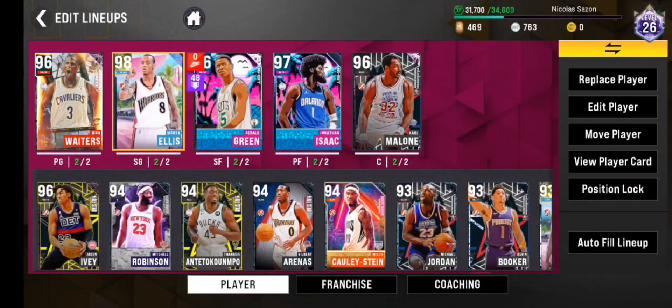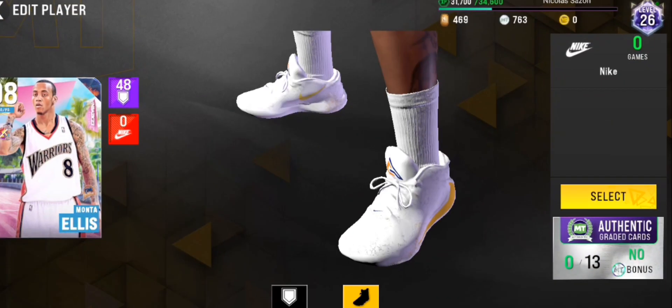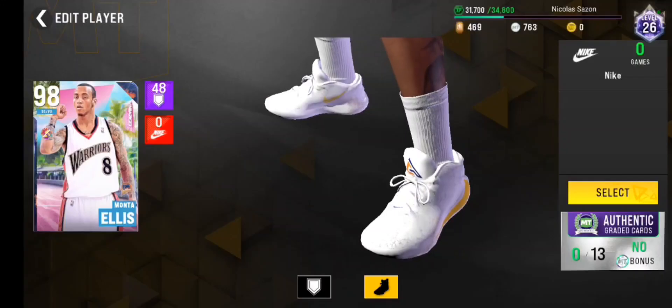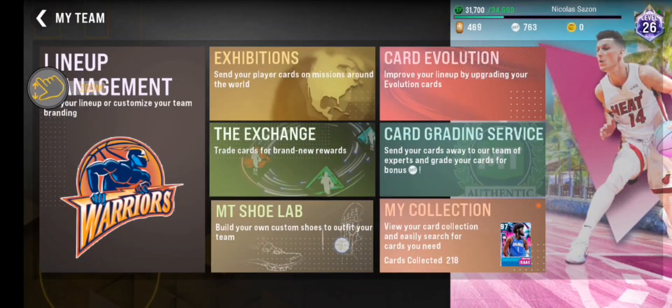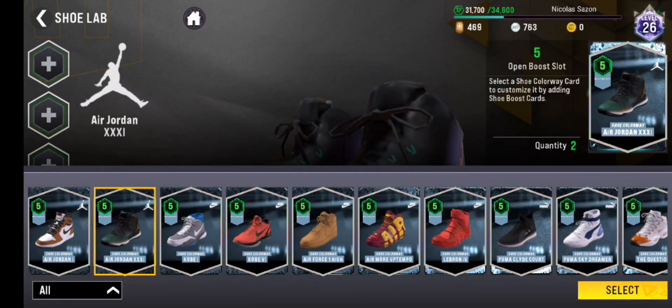Good to see you back. Some of you are asking, when you're opening packs, you always get new shoes plus attributes and something like that. But you don't know how to equip the shoe because when you go to edit the player, there's no shoes showing that can be equipped even if you got the same brand from your pack. Don't worry, I'll teach you how to equip your shoe later in this video. But first, I'll give you some tips on how to create your new shoes. So let's go!